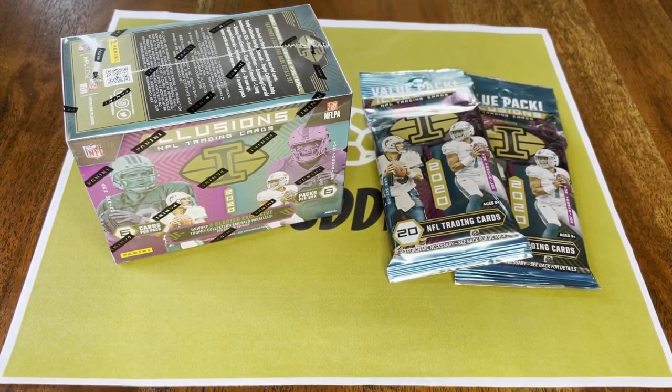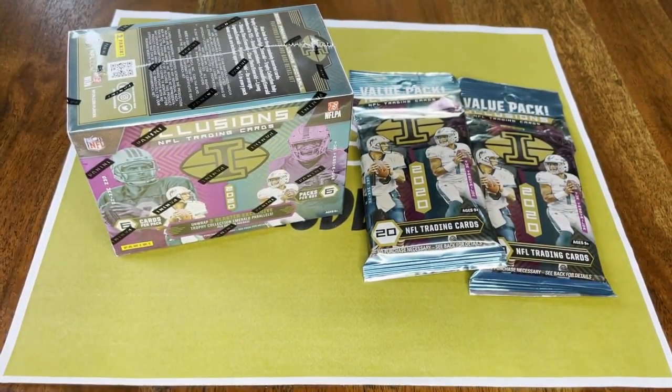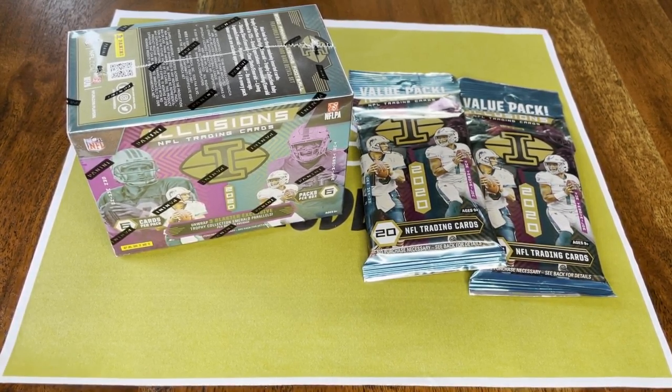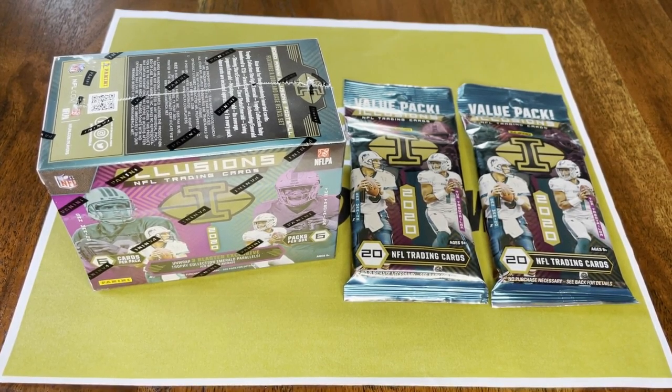Welcome back to another pack opening video here on No Huddle Northwest. Today I have some more Illusions — already done a hobby box and a mega box, so we're gonna complete all the different options. We'll do a blaster and a couple of cello packs or value packs. These are all retail. The hobby ones have gold foil and thicker card stock; these retail ones have black names and thinner card stock. Hopefully we can still get something good. Feel free to like and subscribe — pulled a really nice encased auto out of the hobby box for Illusions recently.